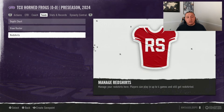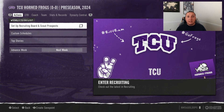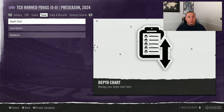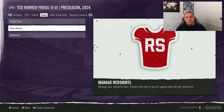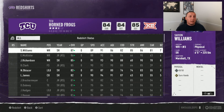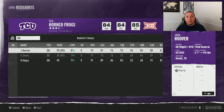If we go over to our team tab, that's where we find our red shirts. It is not going to prompt you to red shirt players — there is no dedicated red shirt week like there was in NCAA 14. It is odd to me that they don't give you a prompt, but I do like the flexibility because it is more realistic. You have up to week four to red shirt players, and if you end up playing that player, the red shirt drops off.